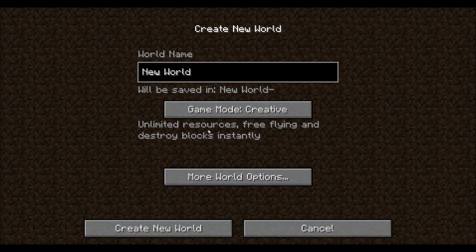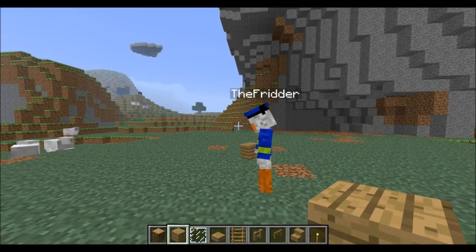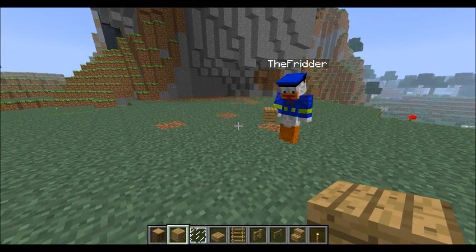While playing creative, you don't really need to go to more world options. We are now in creative mode and we are going to build a house.